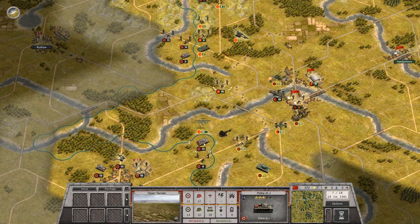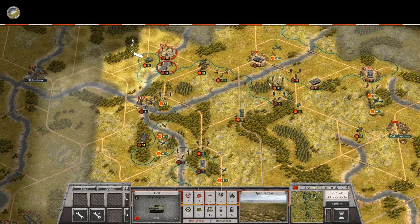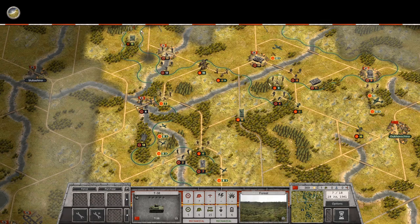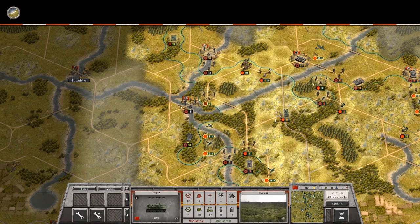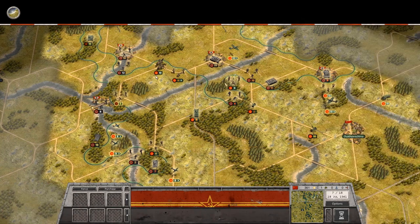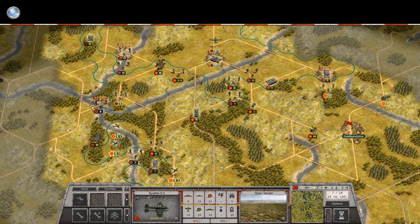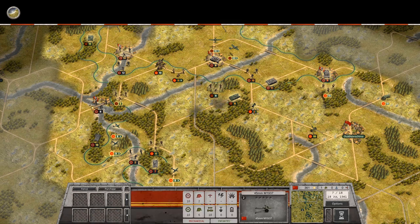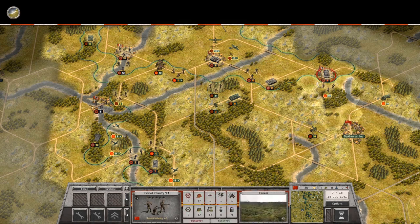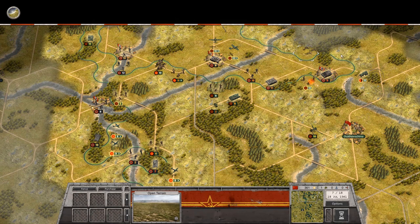I don't think there's any way that can go through here, but you never know. Let's just make sure they're blocked off again. This will cut off the infantry and allow me to finish it off. If I keep attacking the Stug, it will never be able to recover.